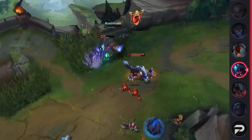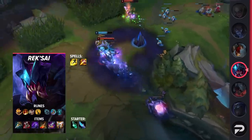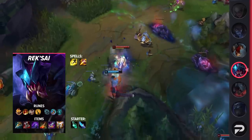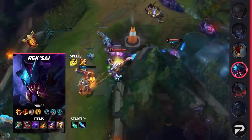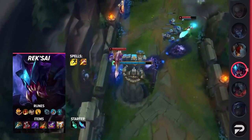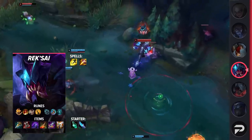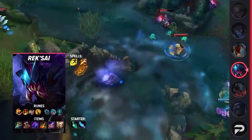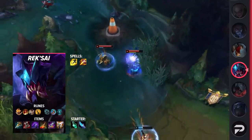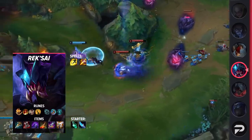Moving on to Rek'Sai's itemization, be sure to take Flash and Smite as your summoner spells. Blue Smite will help your early game burst, so be sure to grab your Hailblade. For your runes, be sure to take Conqueror, Triumph, Legend: Alacrity, Coup de Grace, Magical Footwear, and Cosmic Insight. You won't have the instant burst from Hail of Blades, but overall your fighting and DPS will be increased with these runes. For your items, you'll be building Prowler's Claw, Plated Steelcaps, Edge of Night, Death's Dance, Maw of Malmortius, and finish it all off with a Guardian Angel.